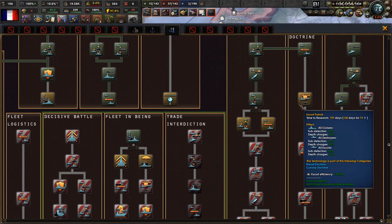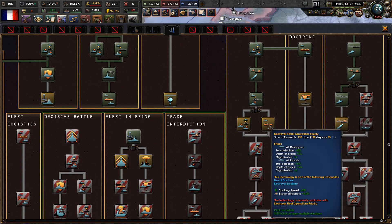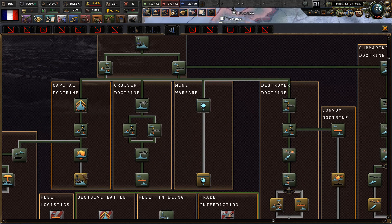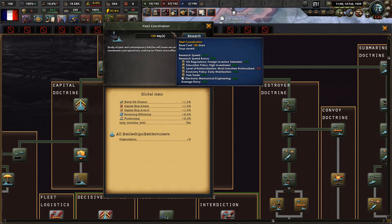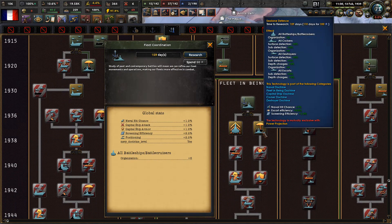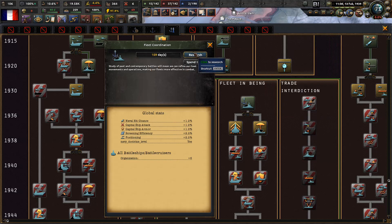Naval doctrines - is there anything here that we could use that's not taking forever? These ones are actually pretty quick. All destroyers, sub-detection, depth charge, naval hit chance, capital ship attack, screening efficiency and positioning. Fleet coordination - I think that one is a good idea for us. Then we're gonna get sea lane defense. Study of past and contemporary battles will mean we can refine our fleet movements, making our fleets more effective in combat.